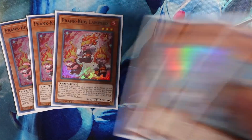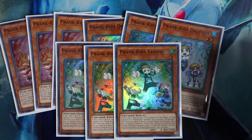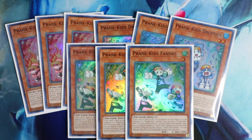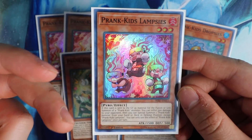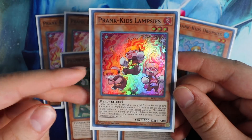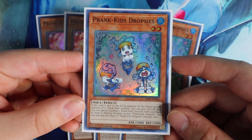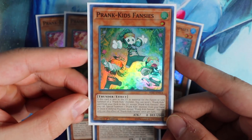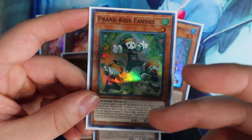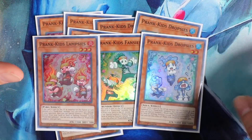Starting with the monsters, you want to play obviously the nine Prank Kids: Triple Prank Kid Lamsey, Triple Prank Kid Drop Seas, and Triple Prank Kid Fansies. These cards all have the exact same primary effect — whenever they're used for a fusion summon or a link summon of a Prank Kid monster, you get to tag out for another Prank Kid monster directly from the deck. Lamsey inflicts 500 damage to your opponent, then special summons a Prank Kid from the deck other than Lamsey. Drop Seas lets you gain 1,000 life points and then special summons a Prank Kid from the deck. Fansies is different — whenever it's sent to the graveyard you get to foolish burial one Prank Kid card from the deck to the graveyard, giving it a lot of utility. The nine Prank Kids are definitely a must in the deck.